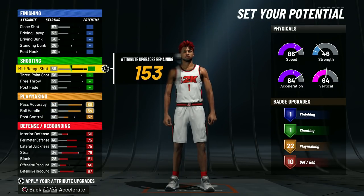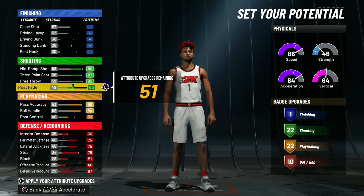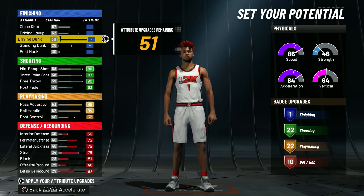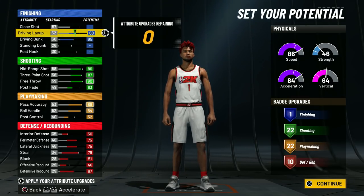With the shooting — we are going to put the midrange. It could go to a 90 but we're going to put it to an 86. Three-pointer is going to be maxed, free throw is going to be maxed, post fade is going to go to a 63, which is going to give us exactly 22 shooting badges. With the driving, we only have 51 attribute upgrades — the driving is probably going to be the weakest thing with this build, but it's still going to be good. I'm going to show you guys how you can make it good with the animations and drive just as good as my build does in gameplay. We're going to max the driving dunk all the way to a 65, and put the driving layup all the way to a 68.